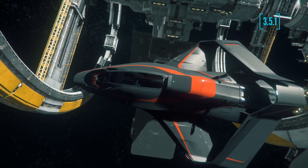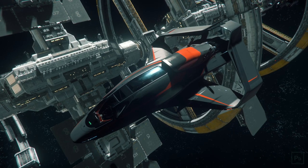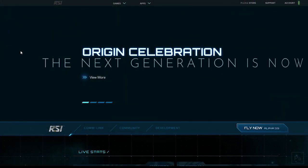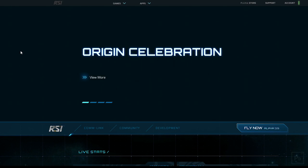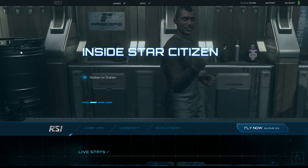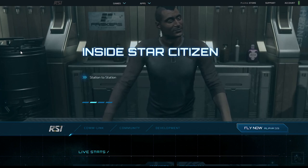Hello everybody and welcome to another episode of Leadnap Gaming. Today we're talking all about upgrades — how to do a cross-chassis upgrade, how to use an LTI token, and how to use the cool new customization feature with the 300 series that's just been introduced. If you're just here for the ship customization feature, check out the description below — there's a link that'll get you to just that part of the video. So let's go ahead and get started.